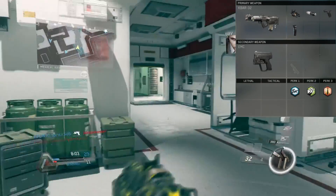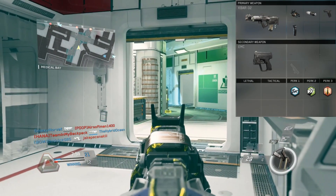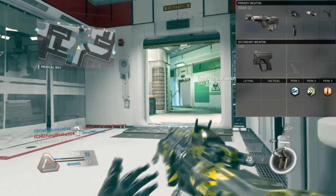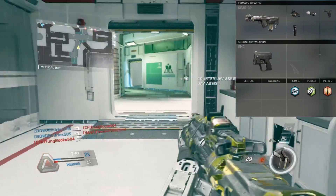For the next perk, I have Scavenger. Everyone in the world uses Scavenger — everybody and their dog uses that perk. No one wants to pick up anyone else's gun, and no one ever likes to run out of ammo, so everyone uses Scavenger. If you don't use Scavenger, then you're not living life, honestly.